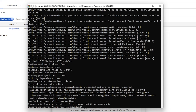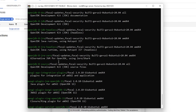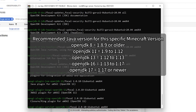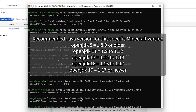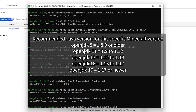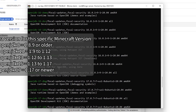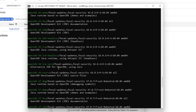Once that's done, we're going to do apt search openjdk. This will search all the available JDK versions. On screen I'll show you which JDK version is recommended depending on which version of Minecraft you're going to be installing. The available versions will be 8, 11, 13, 16, and 17 — so that's what will be included in the package.